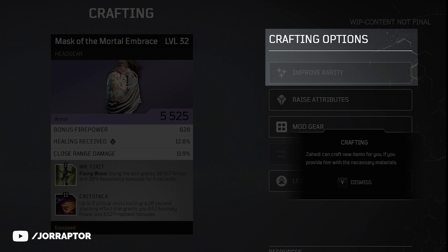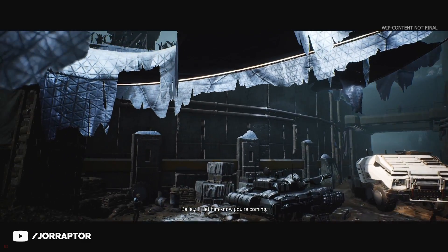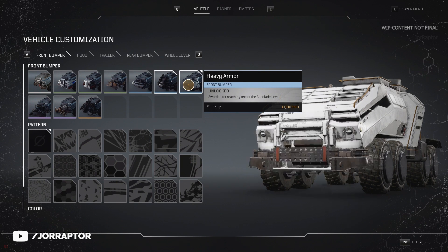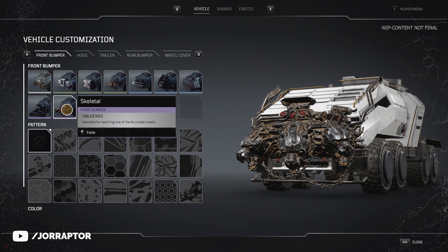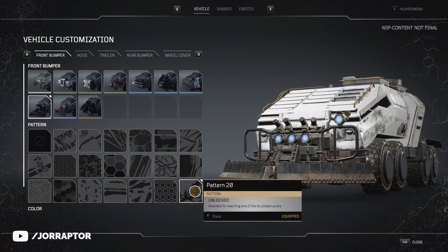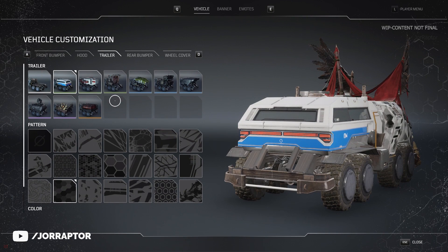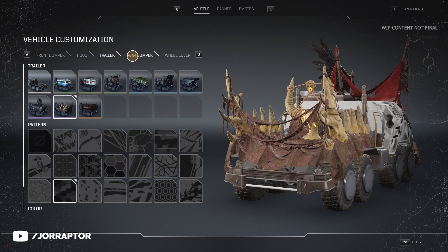At your base, you can also customize the look of your vehicle that takes you to every new location. You cannot drive it, but the amount of cosmetic options is really surprising. They have rarities too — the Cerberus skin was the coolest and that was a legendary one. It really adds up if you keep adding different elements to your vehicle. Pretty cool and just another thing you can chase in this game.